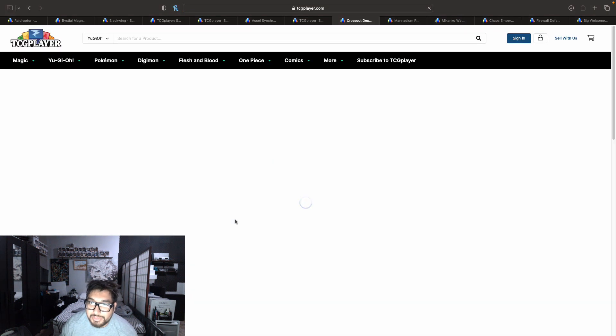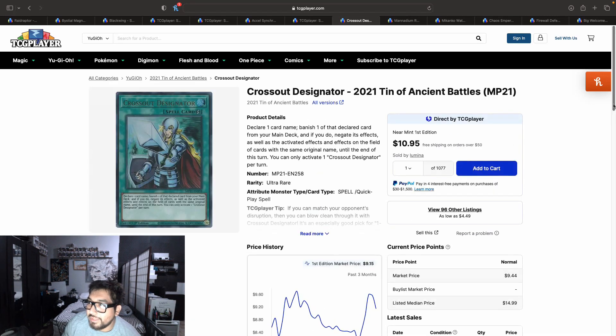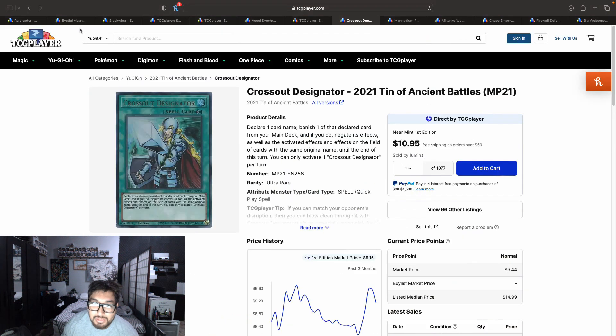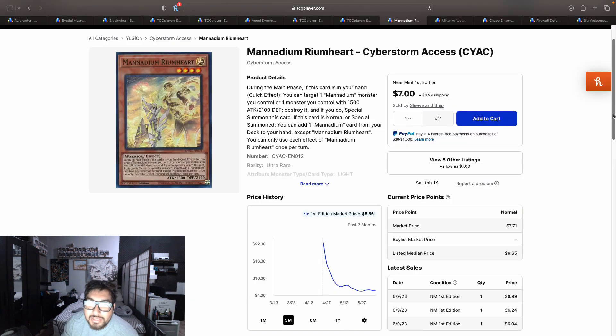It's going to take a while to break that $12.65 price point, but once it does, it starts hitting $13. These were around nine to ten dollars a couple weeks ago, so they've been going up. The original ultra rares from the 2021 tins have 96 listings at nine dollars, $9.70, $9.72, with walls of 88 copies, 54 copies, and 27 copies. Once those are broken we hit $10 on the second page. I really like Cross Out Designator — if you don't have your playset yet, I'd definitely pick them up now. If Maxx C ever comes back, these will probably hit $20.